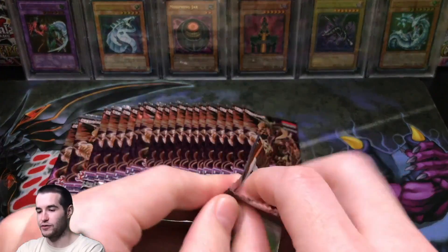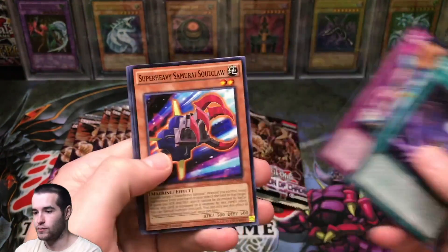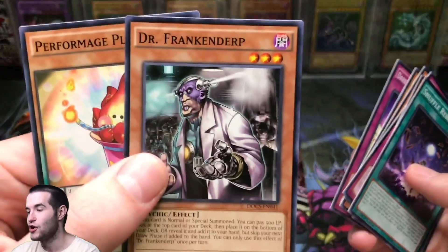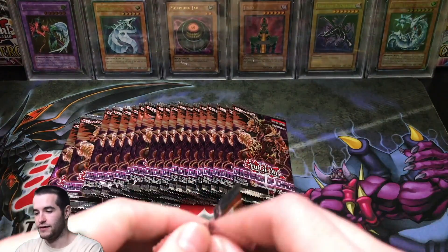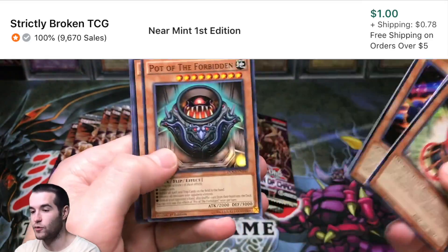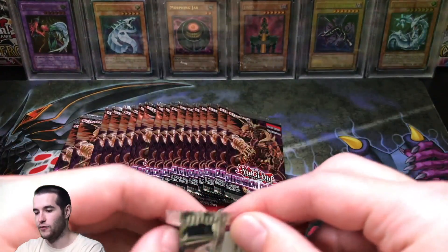We're flying through these packs — only about four minutes into the video. Shuffle Reborn. Super Evilswarm Soul Claw. Wave King Caesar. We have one foil, we are starting off slow. Dr. Frankenderp — that's a weird name. Can we get it? Black Luster Soldier. I would also like to pull the Scarlight Red Dragon Archfiend Secret Rare and Ultimate Rare because those would be pretty cool to go with the Ghost Rare. I actually have all three of them.